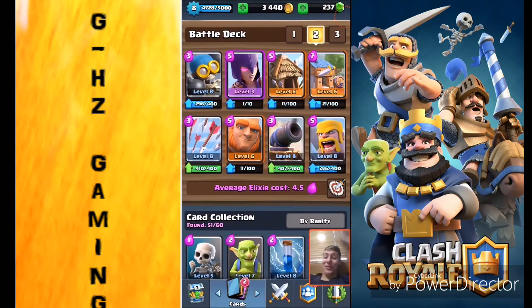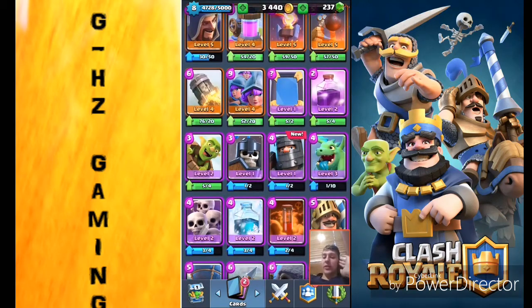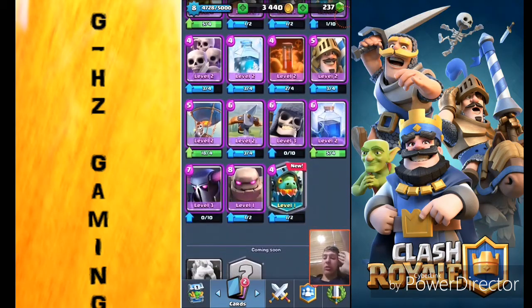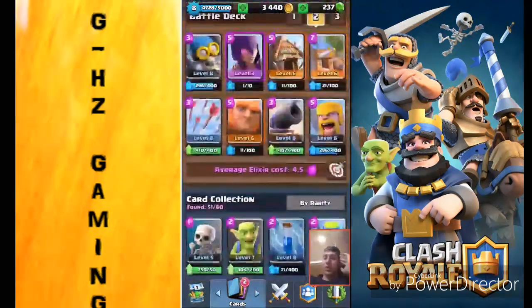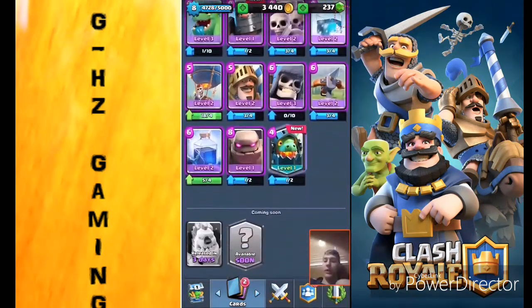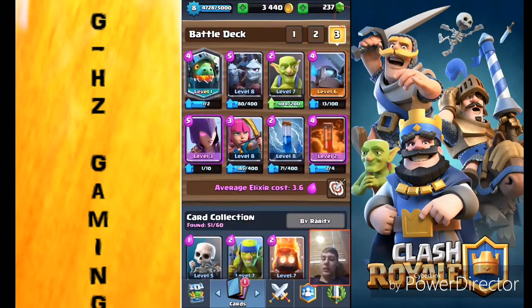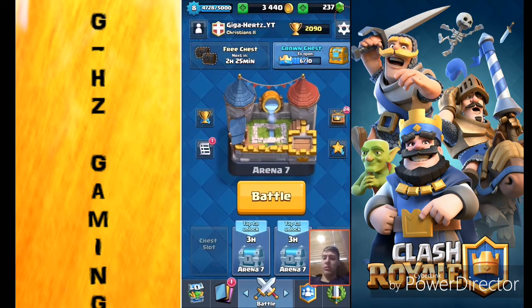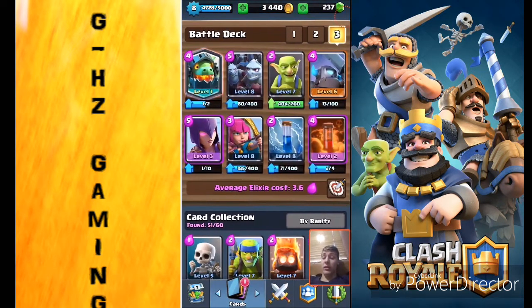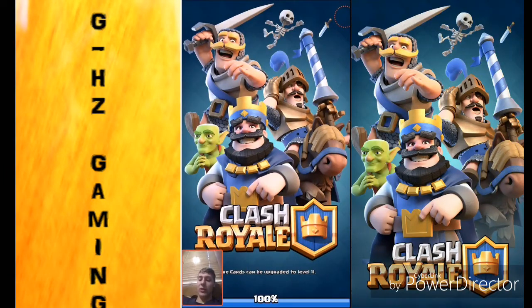I am super glad that we could get the Inferno Dragon. Obviously we've got to use it, so I'm gonna put it in one of my decks here. I'm gonna swap it out for the PEKKA. This is one of the decks I used in my last episode. Let's try this deck out and see what we can do.